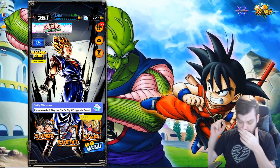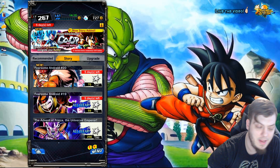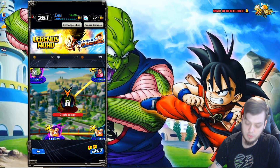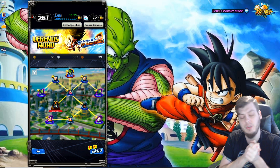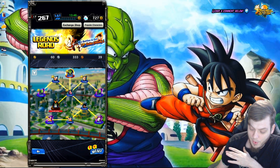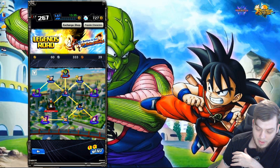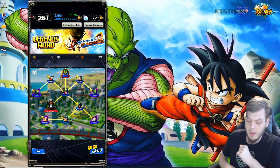It's actually not too complicated what they've done. They've basically taken the free-to-play Android 21 event and reworked Legends Road to be almost identical in structure. Looking at the game screen, there is a tree-style layout of stages, very similar to the 21 event. There'll be different stages for farming rising souls and super souls, which are the two on the top right of the tree.